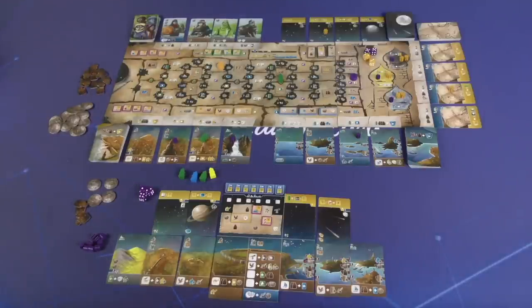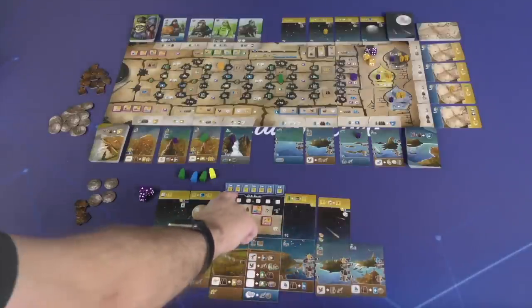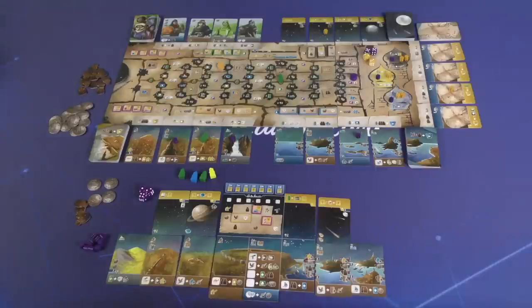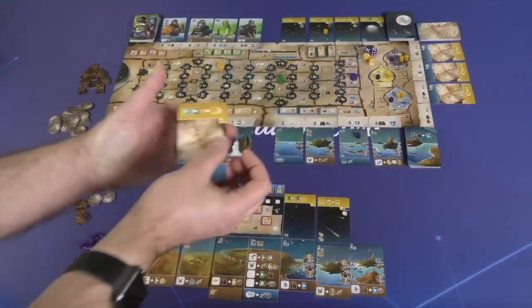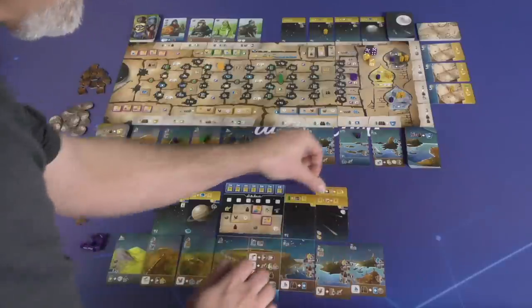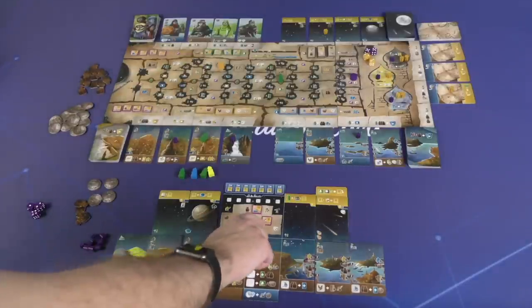There are a number of different things you're looking for in final scoring, but primarily it's about collecting sets of different tags on cards in your tableau — looking for matching sets or four unmatched tags. You also get points from space cards based on tags, and inspiration cards can double a space card's scoring if you fulfill it. You also earn VPs from points in your caravan and three victory points for the person with the most influence in each guild.